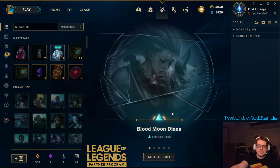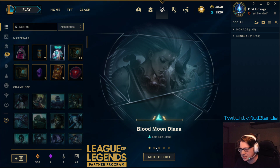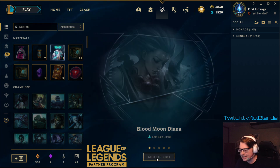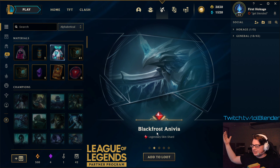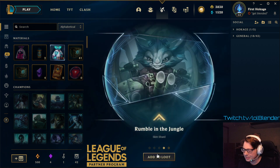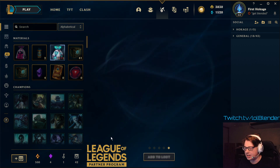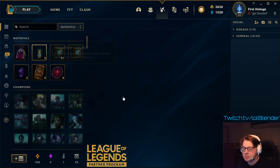Oh my god, we hit that 15% chance again — we got 5! Five skin shards from that. Dude, this is crazy. Blood Moon Diana. Black Frost Anivia — legendary! We'll take it. Pool Party Caitlyn. Rumble in the Jungle. And Lord Mordekaiser.